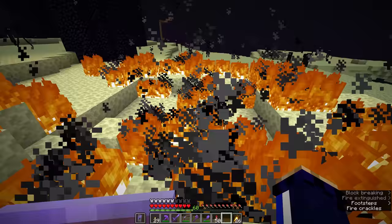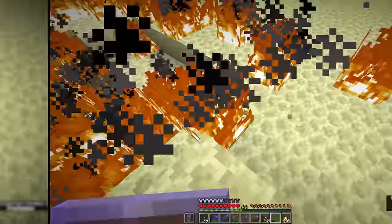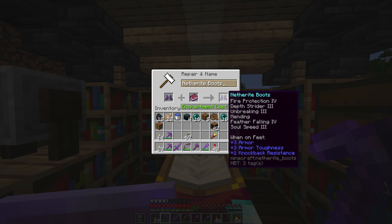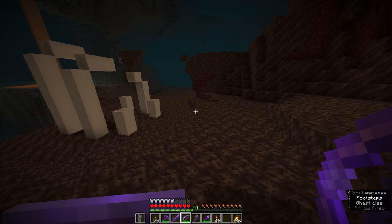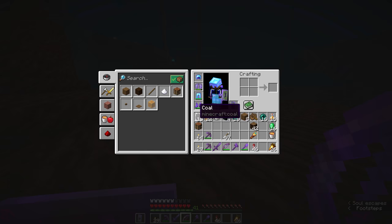Since the introduction of the respawn anchor in Minecraft 1.16, the end is the only dimension you can't set your spawn in. How does soul speed work? If you run on soul sand or soul soil and you have the soul speed enchantment on your boots, you get a speed boost, but this also uses up the boot's durability as you run.